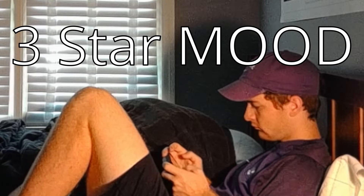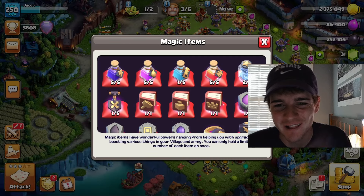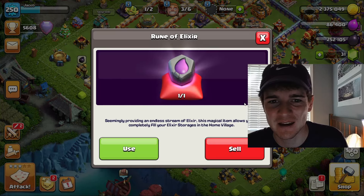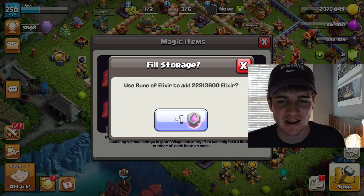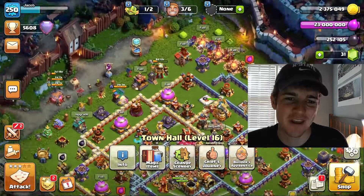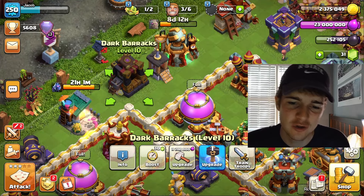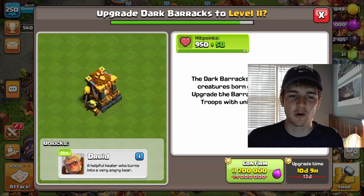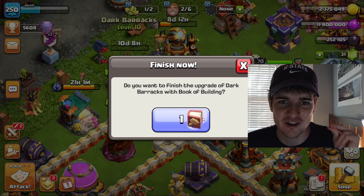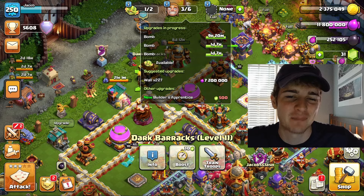I finished up my last attack, which worked out perfectly because I was able to upgrade one wall. Let's go in here and spend a rune of elixir — we'll stack those up eventually when we buy the next gold pass. Now we have 23 million, which is just enough to go over here to the new dark barracks level 11. We are not using the hammer; we are going to use a book of building, so that 10-day upgrade is gone just like that.